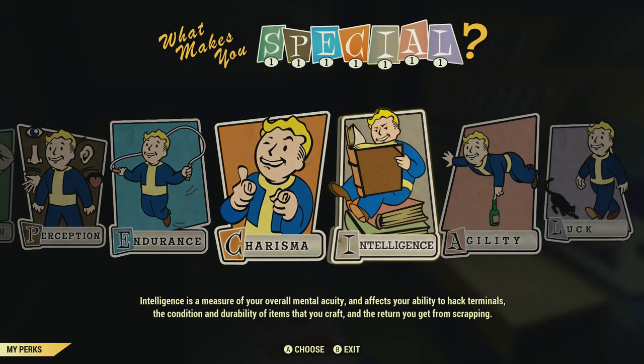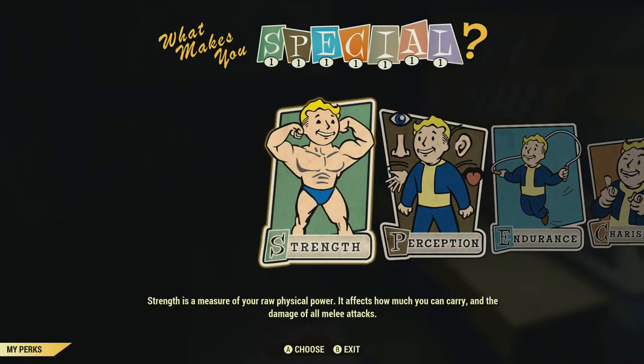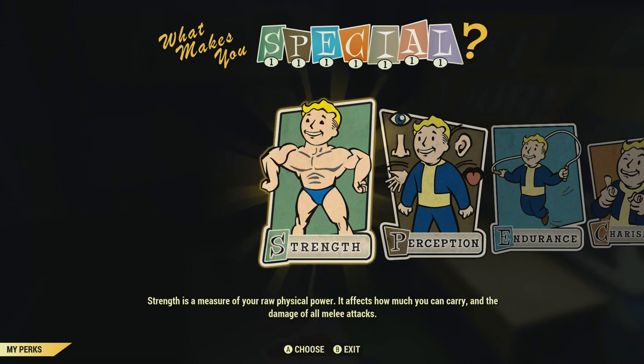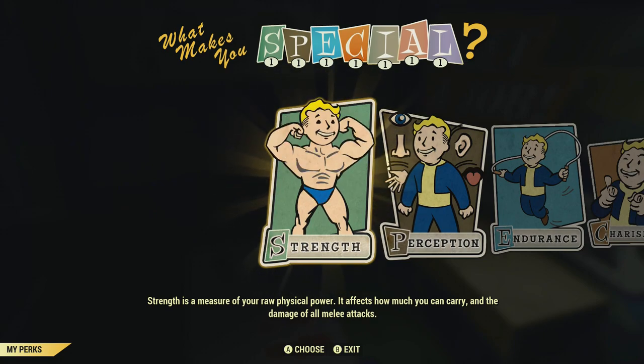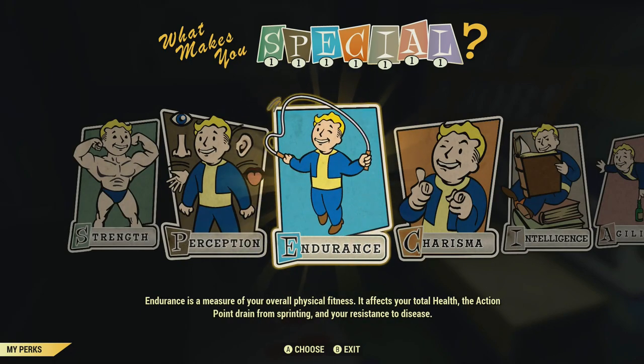This is now where you choose your SPECIAL stat — Strength, Perception, Endurance, Charisma, Intelligence, Agility, or Luck. I went with Endurance because I want to be able to survive longer and have more action points so we can run for longer.